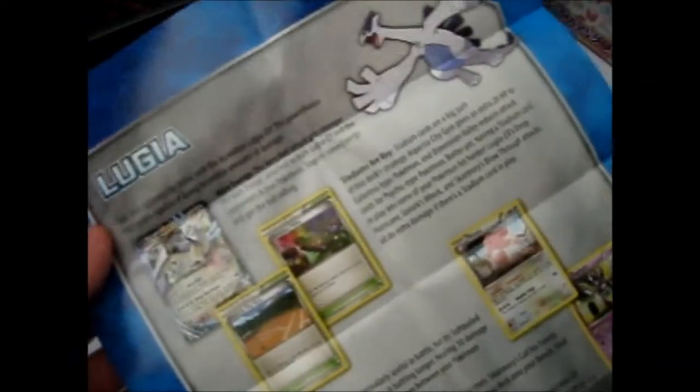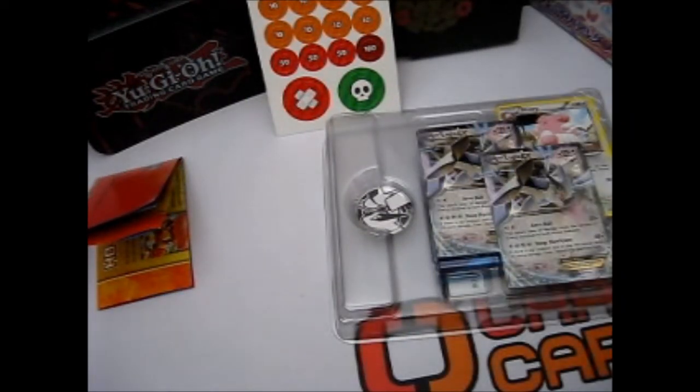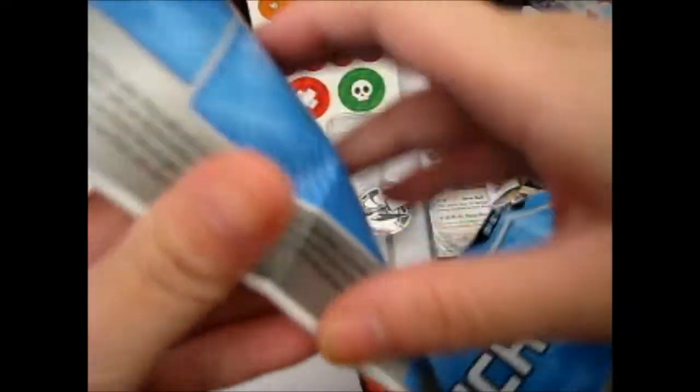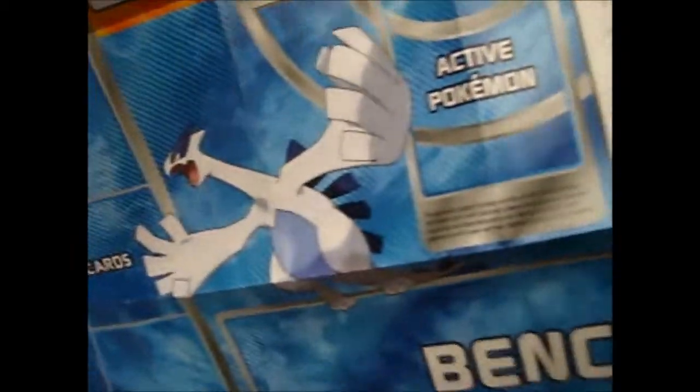I'm guessing this is the strategy sheet. One side has Ho-Oh and the other side has Lugia, because they both came out at the same time — so to save paper they put it on the back of one sheet. Here is the playmat. It's a two-player playmat so it's huge. Both sides have the same info, which includes the prize card return area and the special conditions. It's got Lugia on that side and Ho-Oh on the other side.